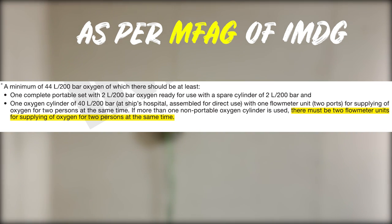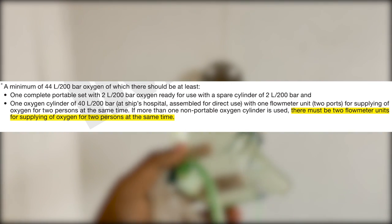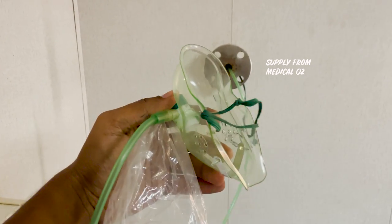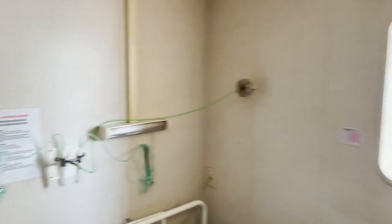As per the MFAG of the IMDG Code, if you have a non-portable oxygen cylinder, you must have two flow meters capable of supplying oxygen to two patients simultaneously. Presently on my ship I did not have this facility, so I requested two flow meters to be ordered and installed in the hospital.